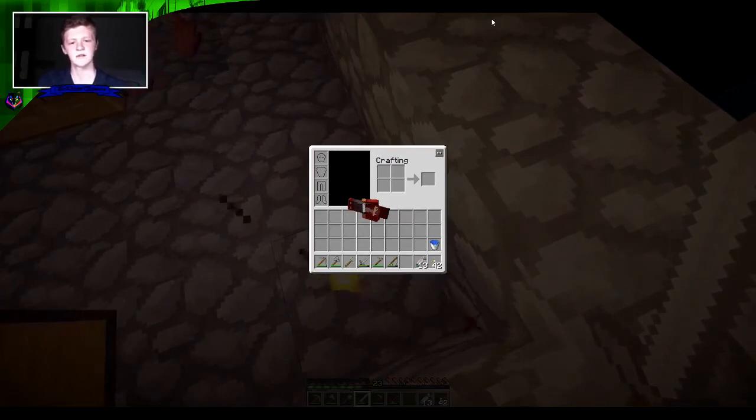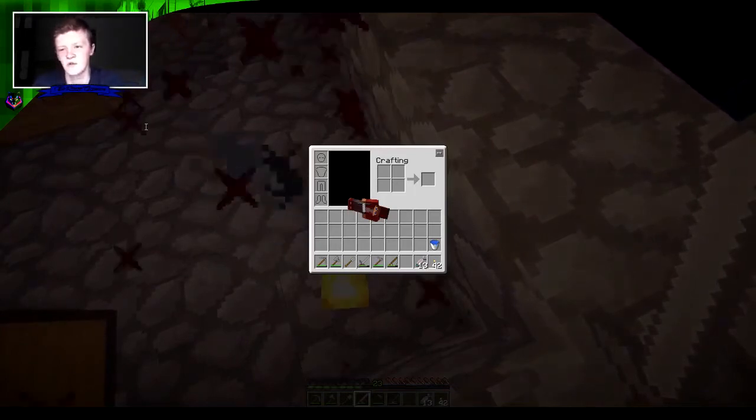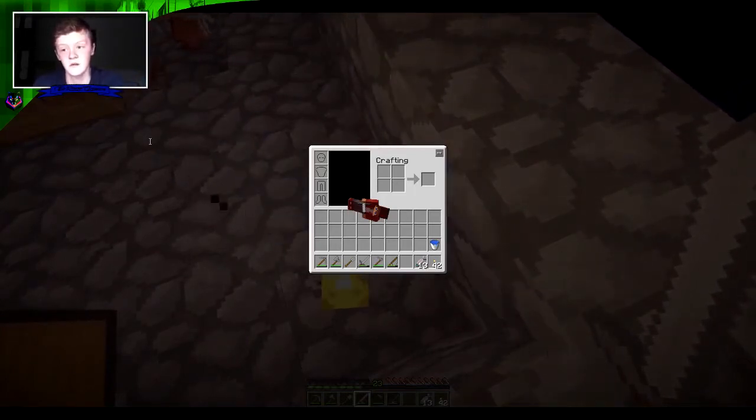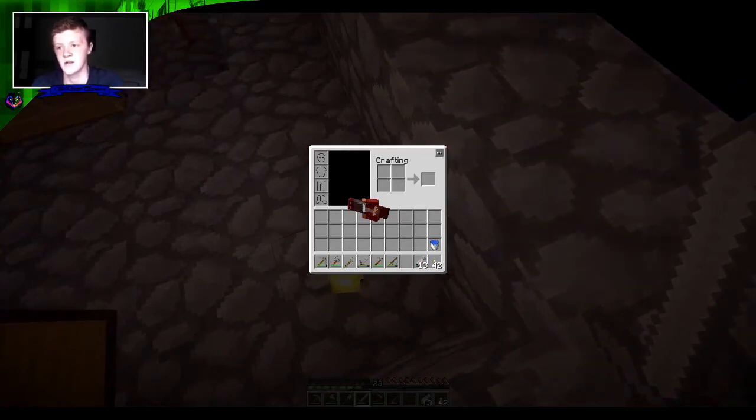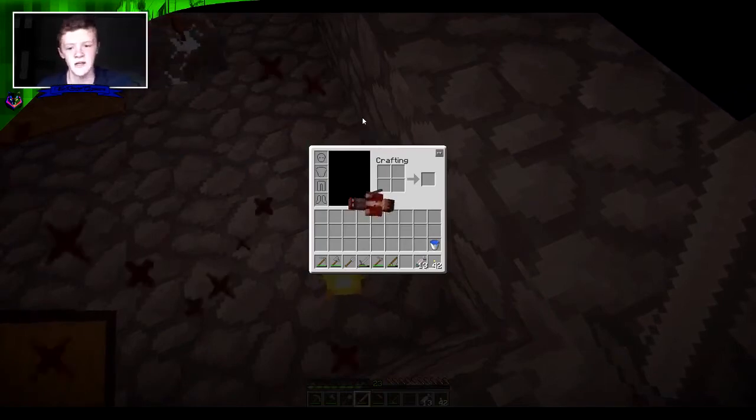In this list there is: make an infinite water source — we have that done. 20 torches — done. 64 stone bricks — don't have that done. Wheat farm, sugar cane farm, pumpkin farm, melon farm. Expand the island. Build a house — we need to build a house. Actually, that is what I want to do now. I want to build a house.